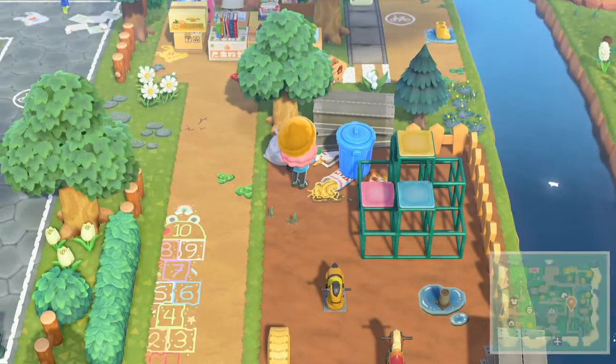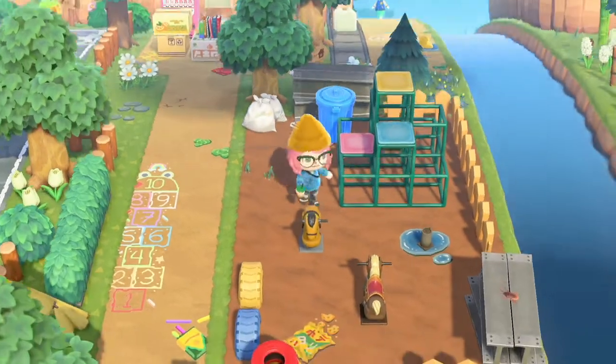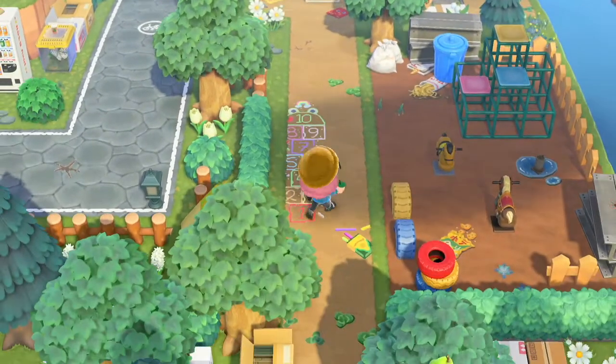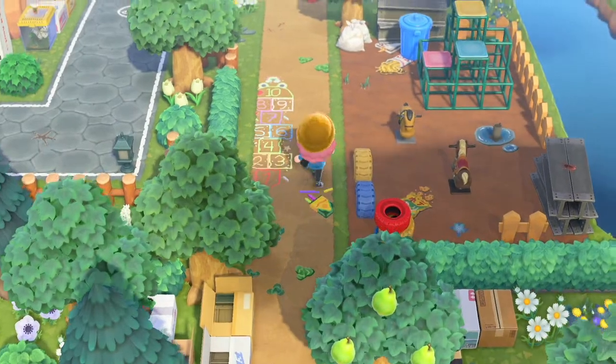Oh, looks like noodles spread out on the ground here — little mom's spaghetti! There's a little playground, and I do like the added detail of the hopscotch on the side, and a little crayon there to make it look like little chalk.